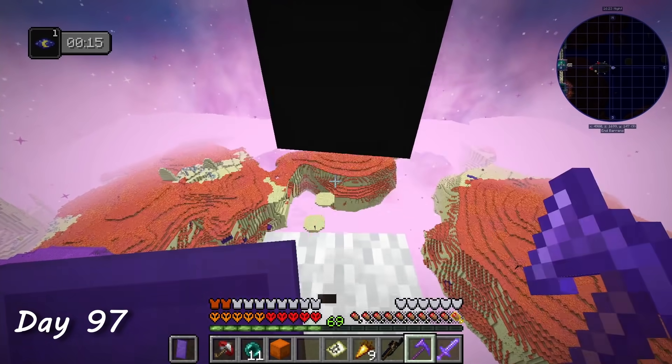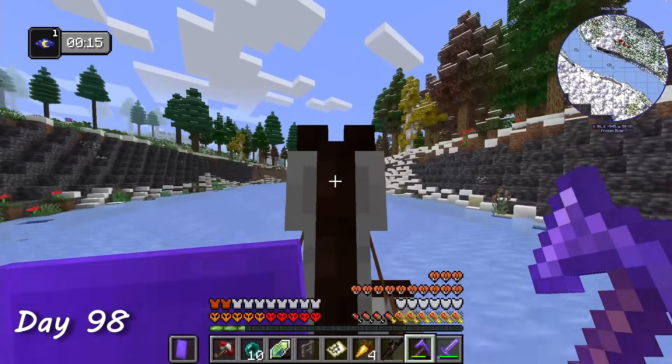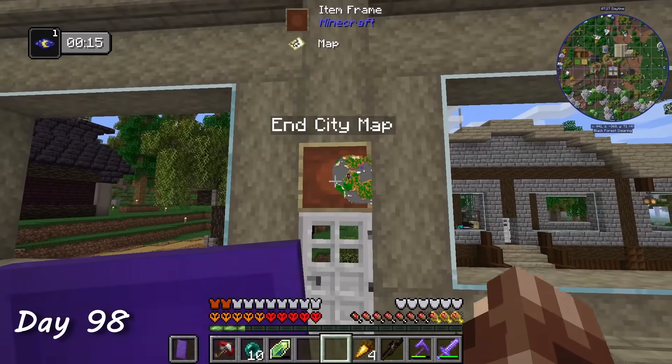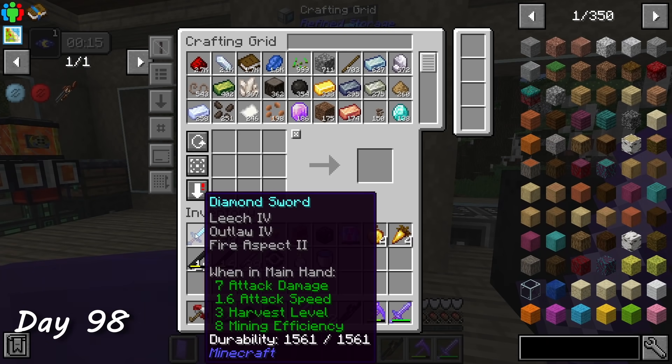I then went back up and grabbed the dragon head and got out of there. Take a look at my minimap — that is how much end I had to traverse on foot just to find this elytra. That's crazy. On day 98, I waystoned back to the overworld to grab my horse and rode back home. I placed down some trophies and the treasure map that had led me to the end city, then spent the rest of the day dumping all the end loot into my storage system.